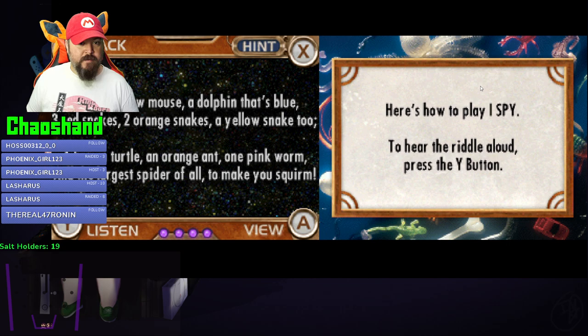Here's how to play I Spy - to hear the riddle aloud press the Y button. I spy a yellow mouse, a dolphin that's blue, three red snakes, two orange snakes, a yellow snake too, a brown turtle, an orange ant, one pink worm, and the largest spider of all to make you squirm.